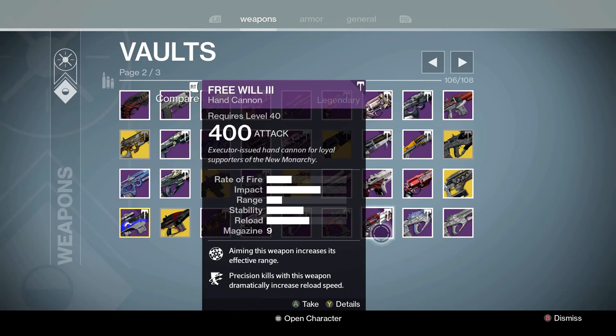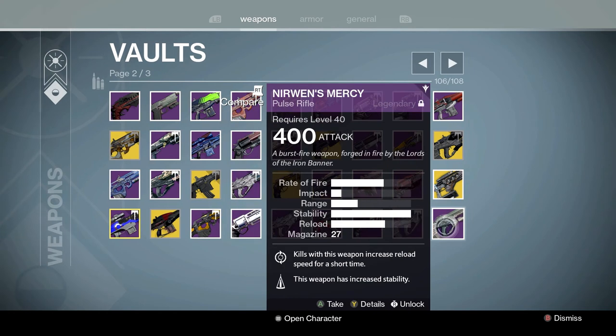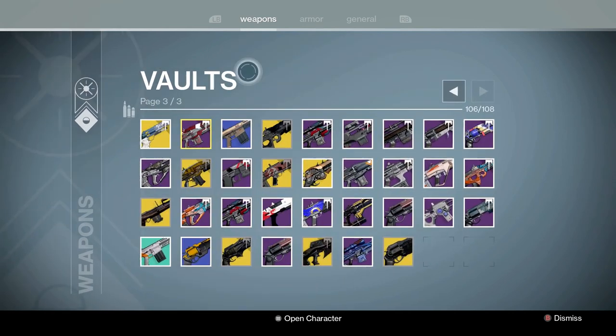Parthian Shot — another one. Aether Nova — pretty good fusion. Free Will — Year 3 Iron Banner hand cannon. Hopscotch Pilgrim — they end up bringing it back. This thing was insane back in the day. Another No One's Mercy — that's a good roll.